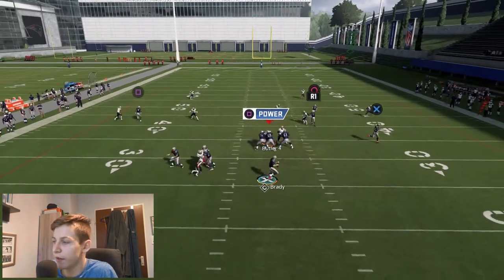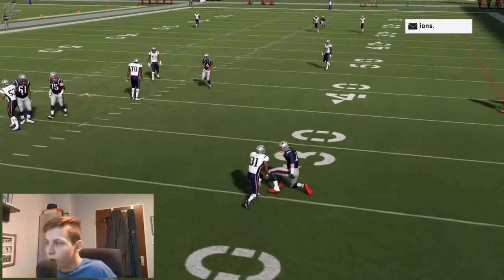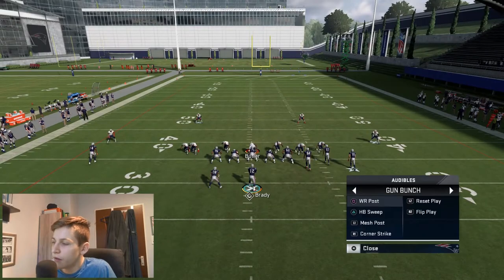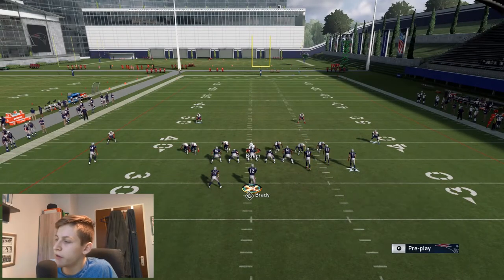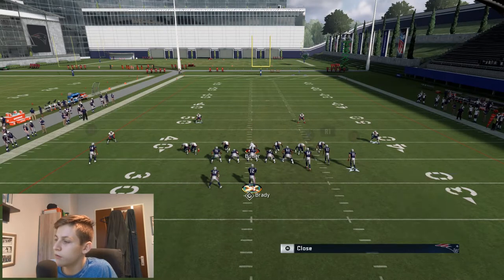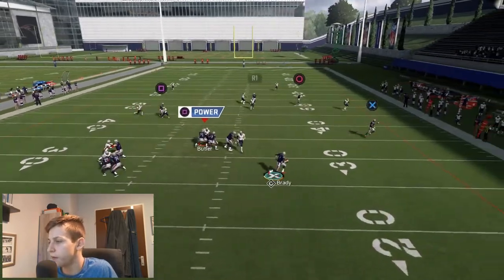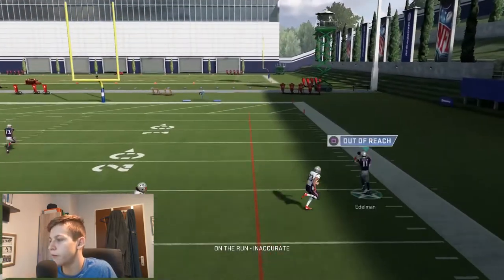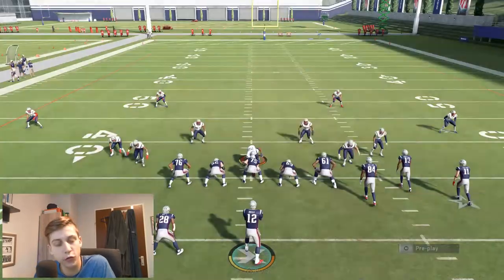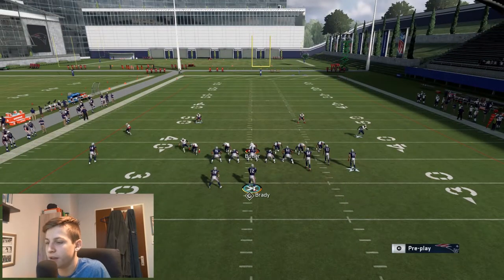I would just wait, roll out maybe a bit — he didn't get blocked, so I'll have to make sure to block him next time. On Corner Strike, I'll make sure to get that block and now I can fit that over there pretty easily. I was inaccurate because I stupidly threw it on the run. But you can see how this gets open against a Cover 2 Sink.